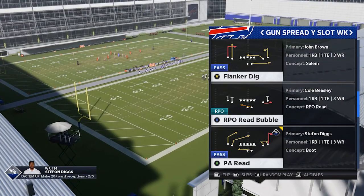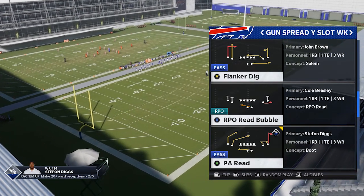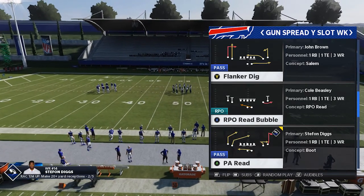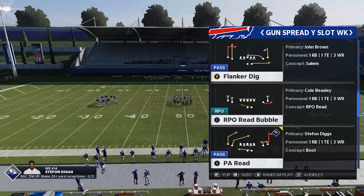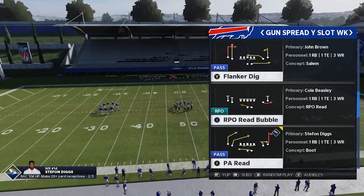Sometimes when you're playing some of these high-level players, you know when it's a glitch versus not — you know when you can't stop something because it just keeps working. So I'm here today to expose a really crazy glitch in Gun Spread Wideout Slot Weak in the New York Jets playbook.